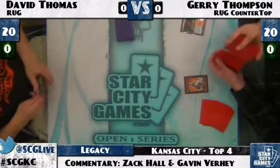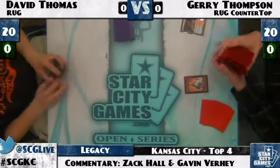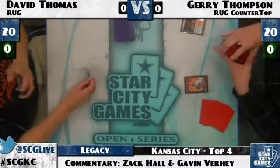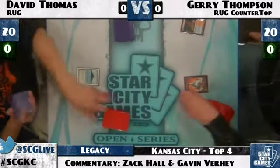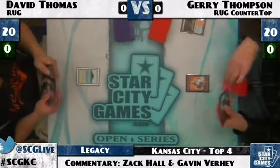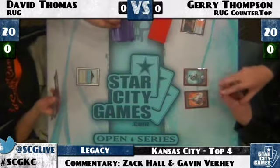Looks like Jerry's going to crack a Scalding Tarn on the first turn for a Basic Mountain, because David is packing all four Wastelands. Basics are going to be very important for Jerry in this match, as Wasteland is one of the best ways for David to get ahead. Jerry cracks his Scalding Tarn for a Basic Mountain. David plays Tropical Island and passes. Jerry plays Basic Island and passes, so he had it naturally.